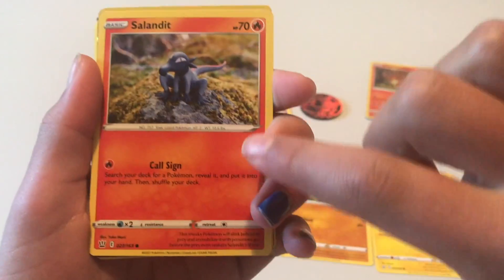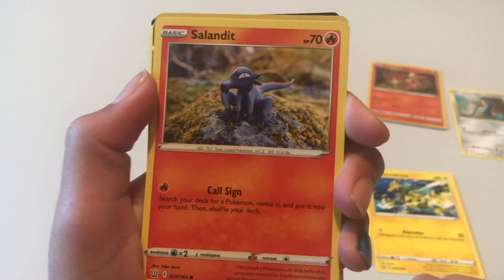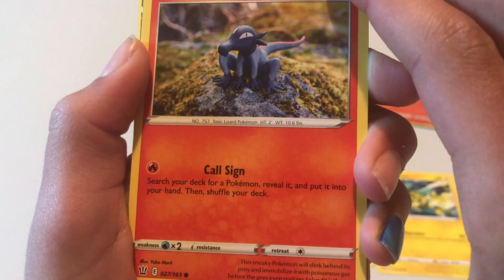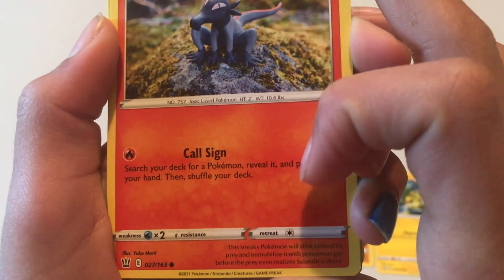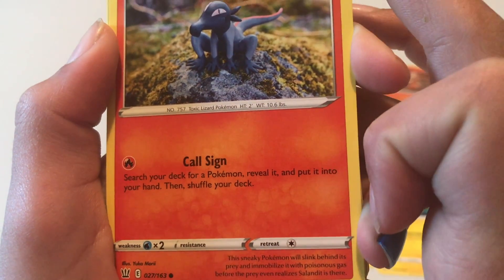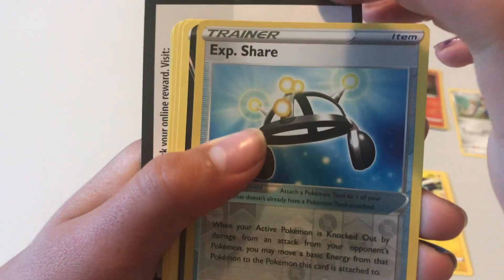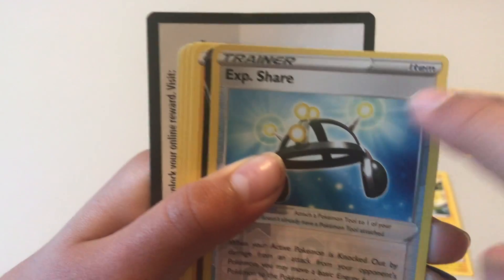I believe this is a legendary — Sableye. Search your deck for a Pokémon, reveal it, and put it into your hand, then shuffle your deck. That's cool. It's a Trainer item — XP Share.